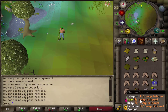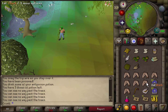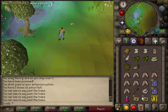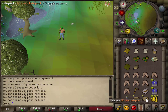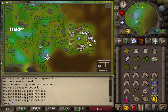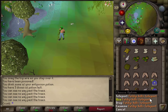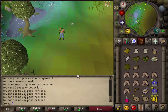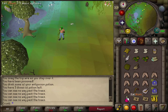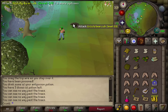Having a teleport to the elf camp will be helpful — or your crystal seed, your teleport crystal — because we need to go to the Lletya camp. Also, having a teleport to Feldip Hills or a Ring of Dueling, some way to get to Feldip Hills, is going to be useful. Having an anti-poison for the traps in the forest is also going to be very helpful.